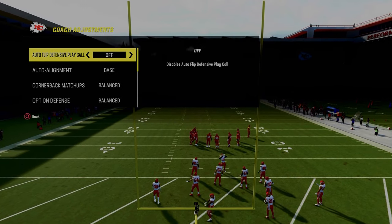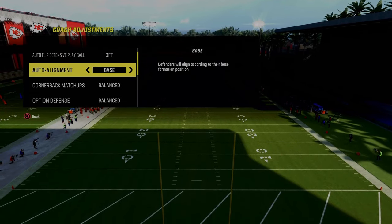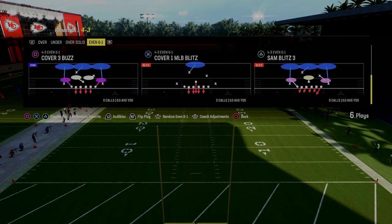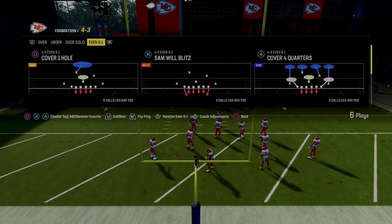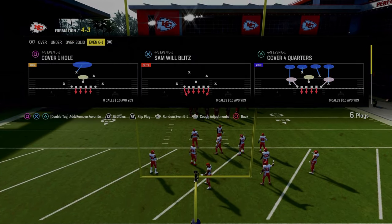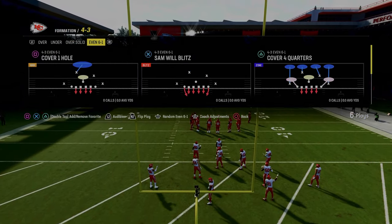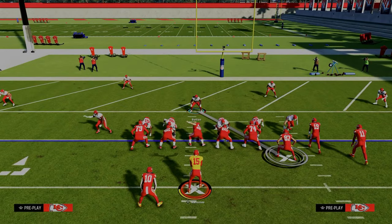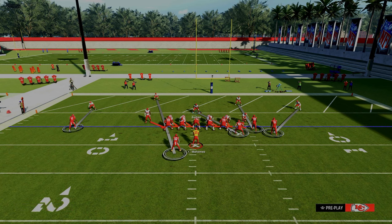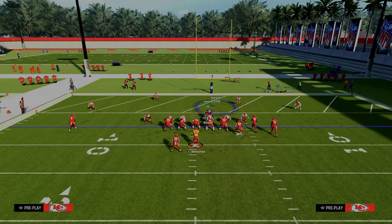Zone coverage is going to be on default here. Auto flip is off. Auto alignment is going to be set to base. I'm pretty sure Henry was coming out in a man-to-man play, but he might have been in a couple quarters. I'm going to say that he was in man-to-man. He's in the Samuel Blitz, and essentially he's going to stand with his user defender about right here. This is what's going to allow the blitz to come in.